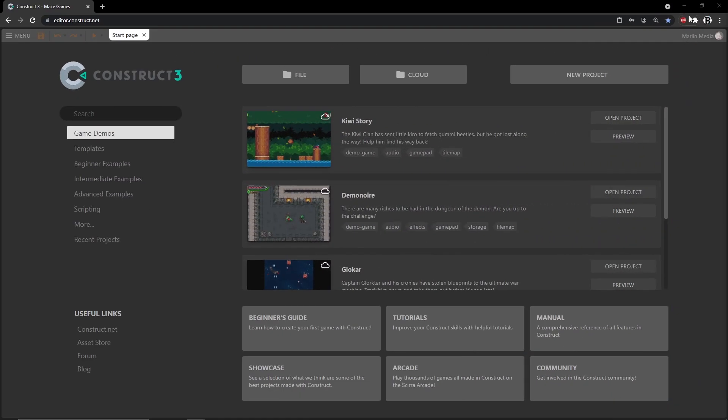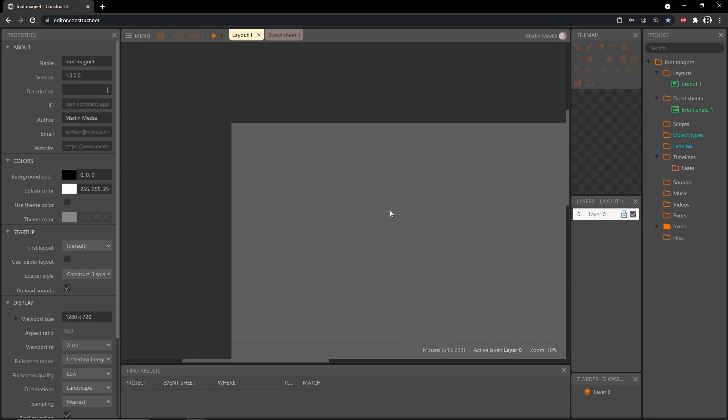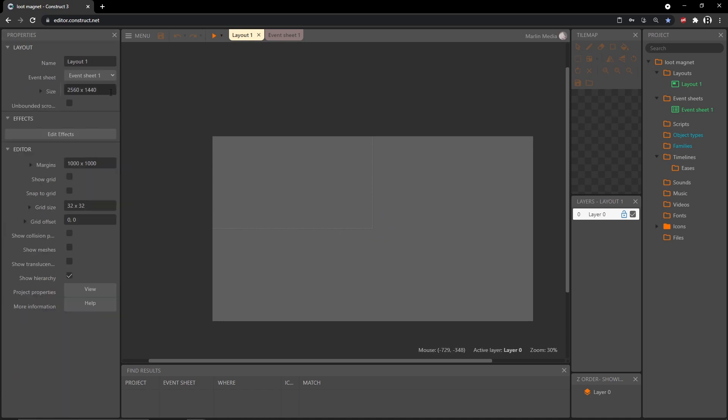Let's get started. I'm going to create a new project — I'll call mine 'loot magnet', you can call yours whatever you want. I'll keep everything as it is and hit create. If I zoom out you can see our little dotted line, which is our viewport at 1280 by 720, and the layout itself is 2560 by 1440. I'm going to keep it like that so we can move into different parts of the level.